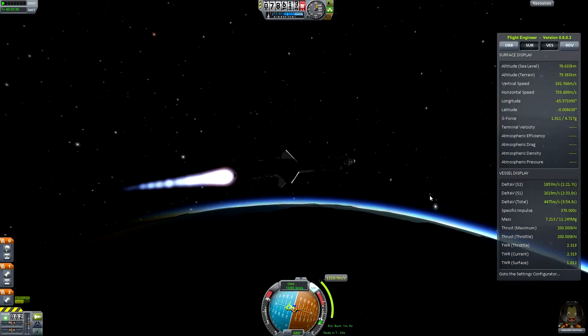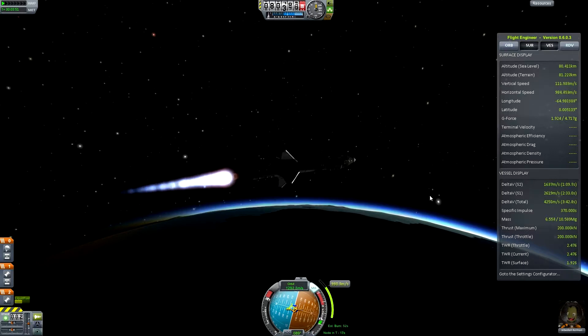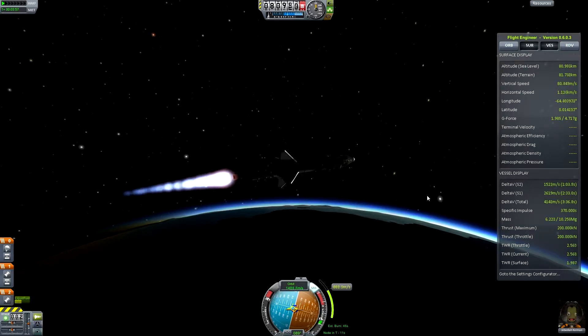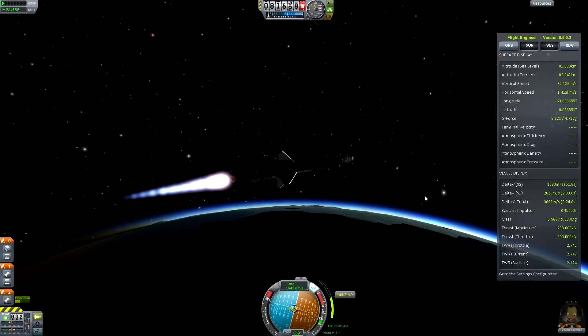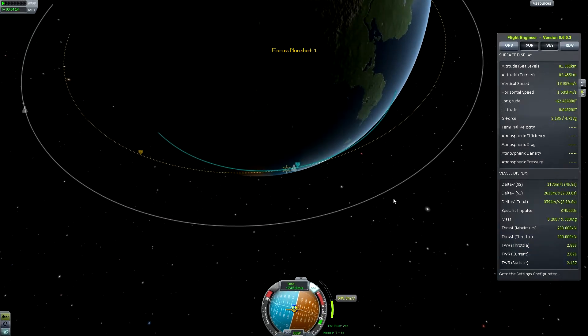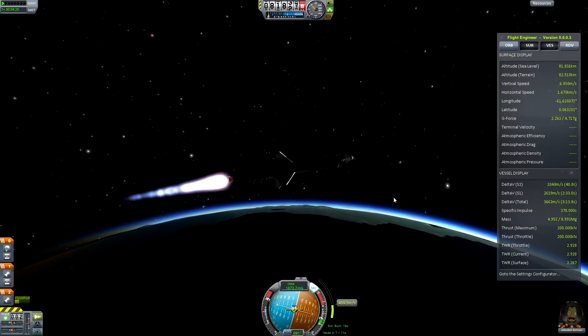Start the burn. The burn's not going to be perfectly even, but it's going to be close enough that we can compensate with a little bit of manoeuvring at the end. It's circularising out nicely. The node is moving slightly, so we've got to keep in line with the node.